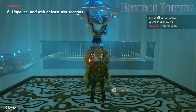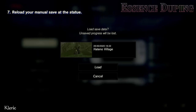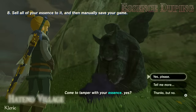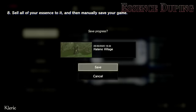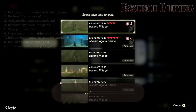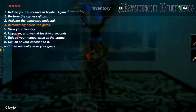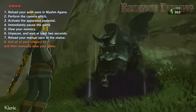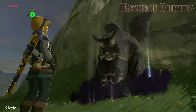Step 7: Pause again and reload your manual save at the statue. Step 8: Sell all of your essence to it, and then manually save your game. Now we should have two essence stored in the statue — we have a net gain! Let's do it again. Reload the autosave inside Mayim Agana, perform the camera glitch, activate the apparatus pedestal, immediately pause the game, view your memory, unpause and wait at least two seconds, reload your manual save at the statue, sell all of your essence to it, and then manually save your game. Now we have three essence stored.